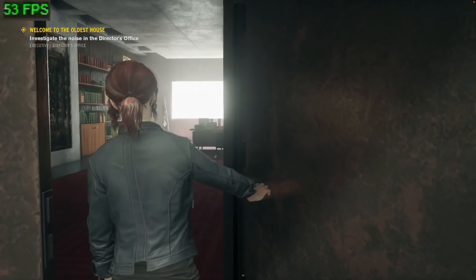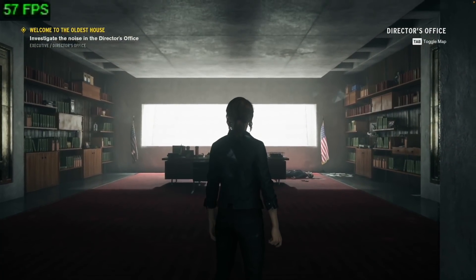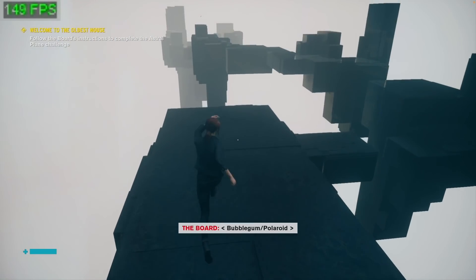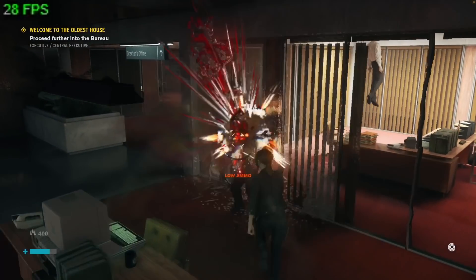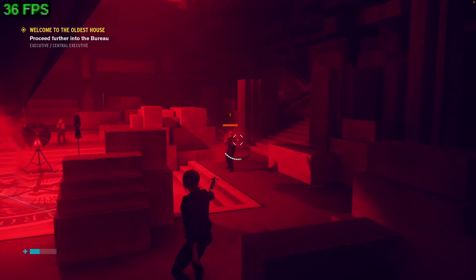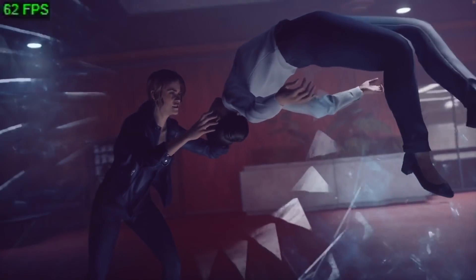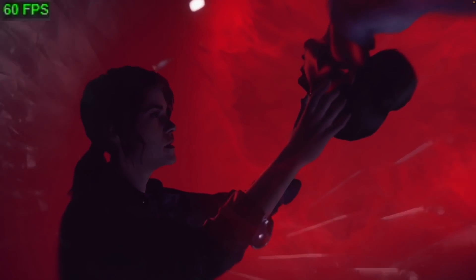So next up is Control, which is one of the more recent AAA titles that can be launched from the M1 Mac. I'm running this through Parallels through Windows 11 ARM and it's actually running pretty well. I'm running this at 1080p with the medium graphics setting. In this training tutorial section, we're actually getting over 100 frames per second, which is not really indicative of the rest of the game. When combat actually starts happening, the frame rate will drop to around 30 to 40 FPS. This game runs far better than it used to on my M1 MacBook Air and I would definitely call this a very playable game. Being able to play this game on the M1 Max chip really demonstrates its power, because not only are we virtualizing the entire Windows 11 ARM operating system, we're also emulating this x86 64-bit game onto the ARM instruction set.